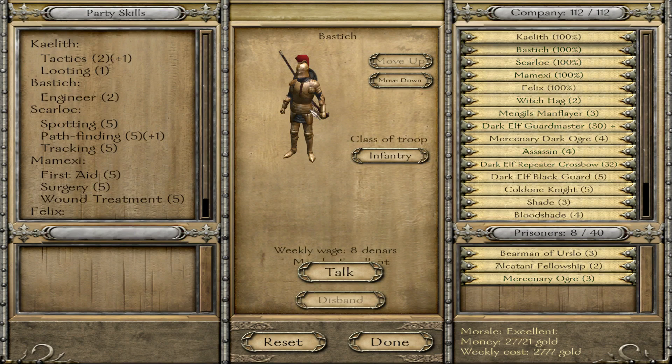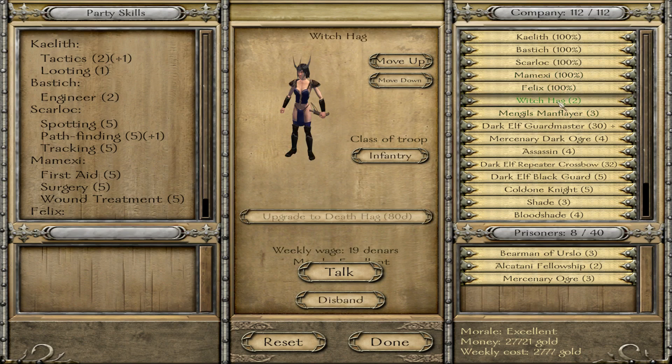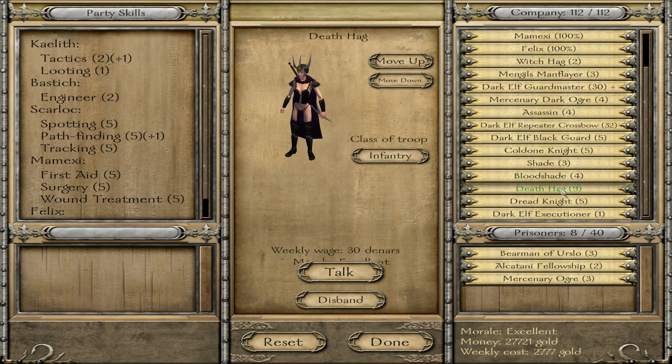I have Bastitch, who has a rifle and some cool-looking armor. We have Skarlok with the same cool-looking armor and a sword and bow. We have Mamexi, our healer, and Felix who also looks pretty cool. Then our actual troops - we have the hags. It starts with hag, then goes up to witch hag, and then death hag, which she looks very lightly armored.